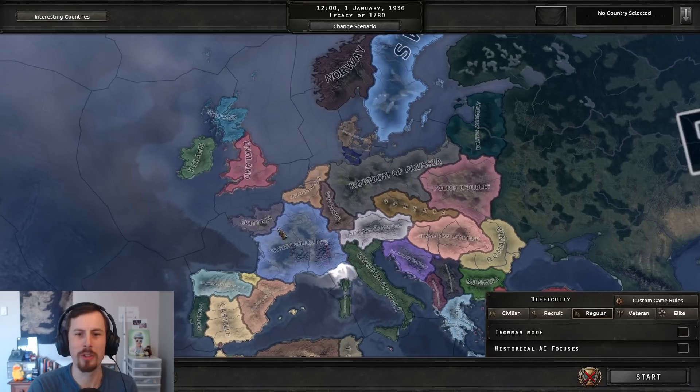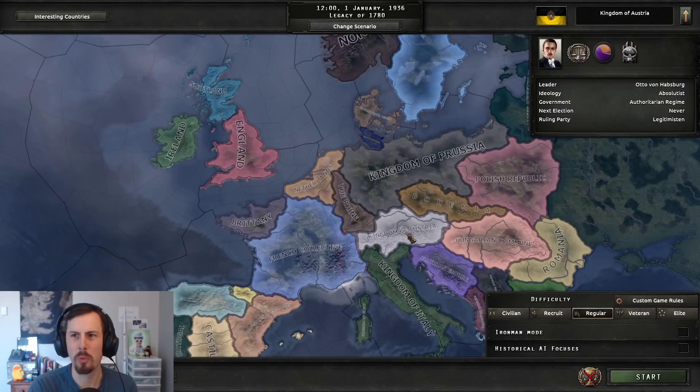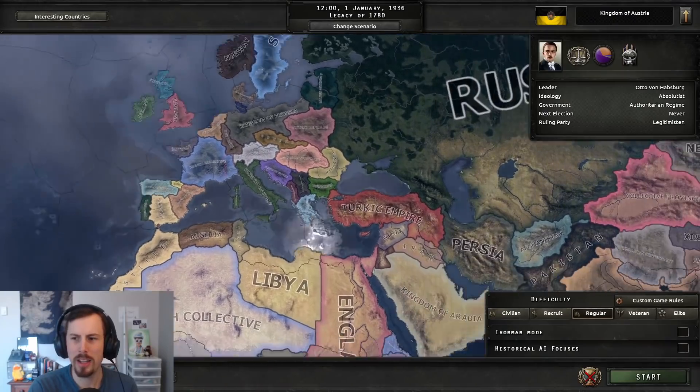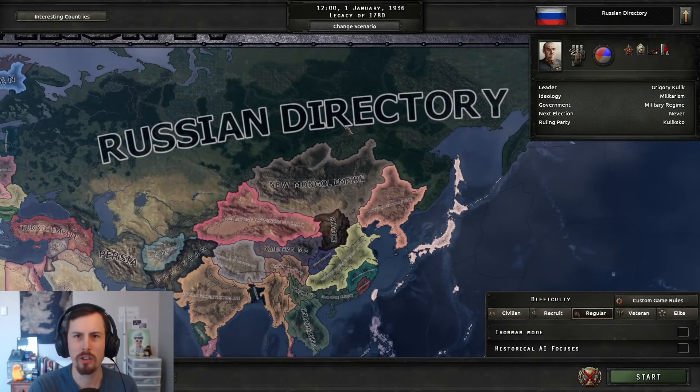So this is what it looks like. We've got Brittany, the Netherlands, the old French collective over there. Austria looks like a weird kind of blob. The Turkic Empire? Oh my god — is Russia still... The Russian Directory? Crumbs.